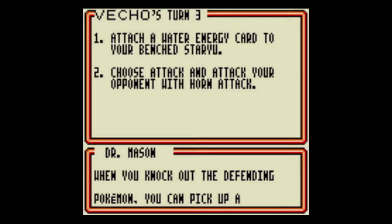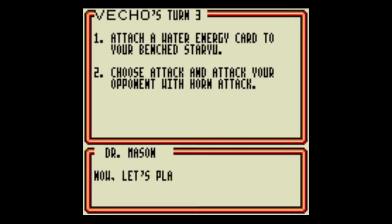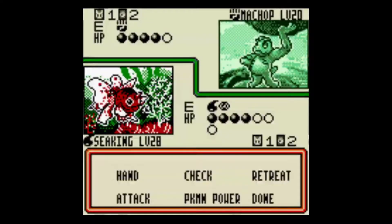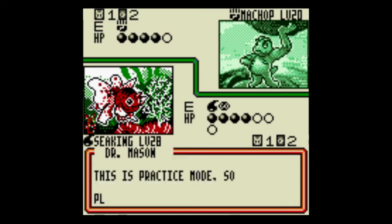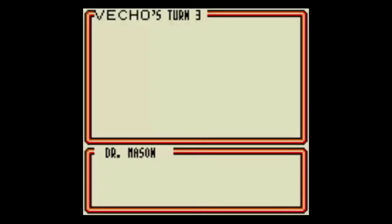Attach water energy to your bench Staryu. Choose attack and attack your opponent with horn attack. Knock out the defending Pokemon and pick up a prize. Let's do it! Attach a water energy to the card, your bench Staryu. Choose attack, attack, attack. Okay.